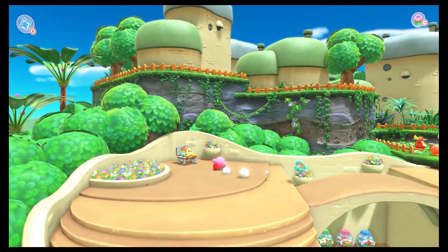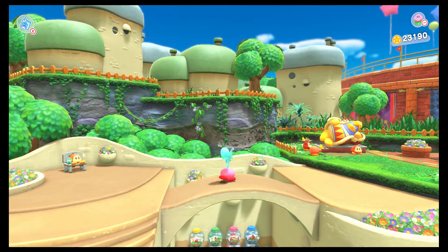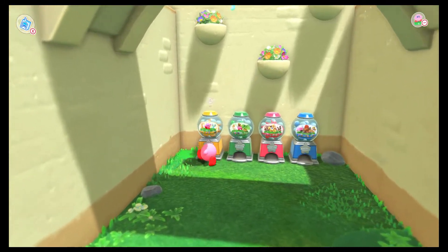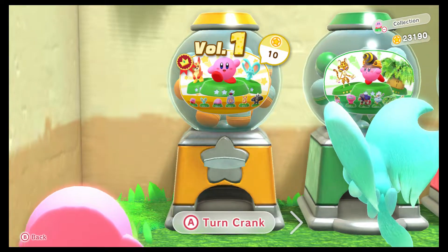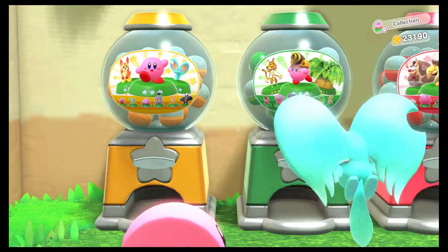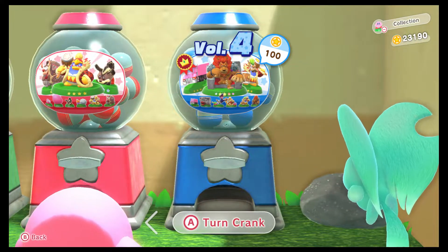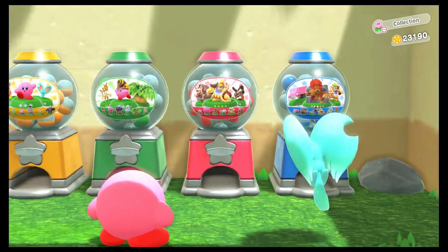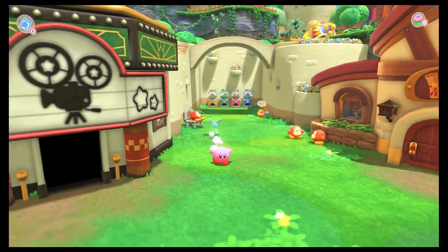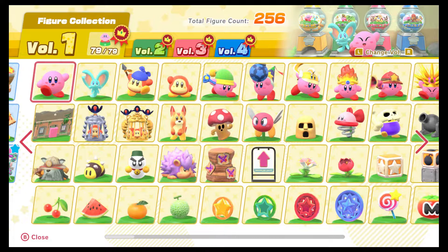The last thing to really show off is all the gacha stuff right down here - here are all four gacha machines. Volume one just costs ten coins for a single crank, Volume two is twenty, Volume three is fifty, and a grand total of a hundred for Volume four. We've got our little ribbons - I have gotten all of them. There are two hundred and fifty-six figures in the game. Just going in order, there's a lot of the ones you'd expect to see - Kirby and Elphalan, Bandana Waddle Dee, all the powers.